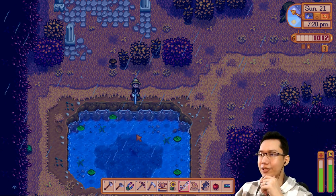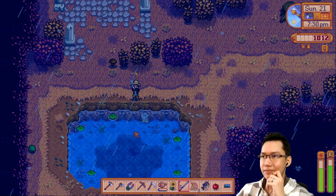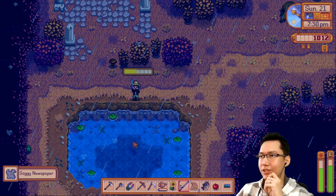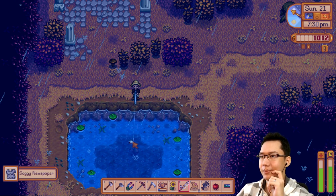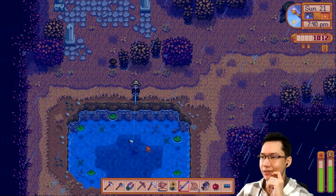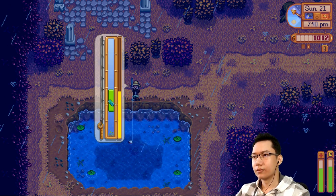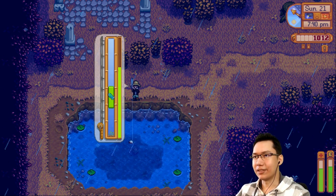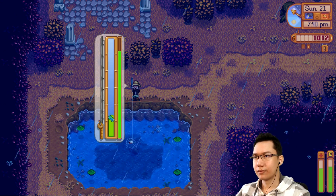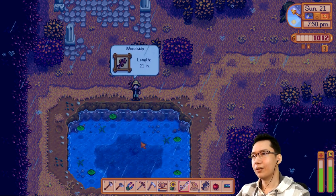Different fish show up when it's raining, right? Some soggy newspaper. Do I lose bait if I catch trash? I think I do. A wood skip! My inventory's full — but the wood skip is what I need!